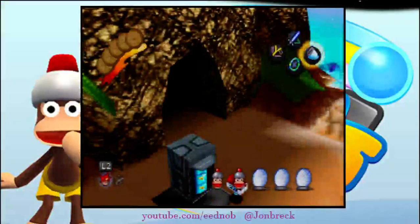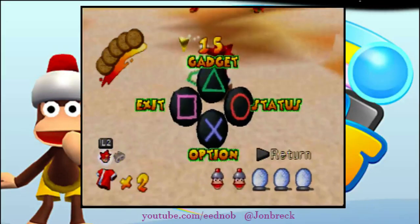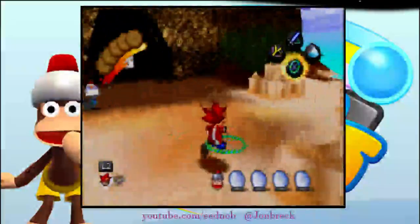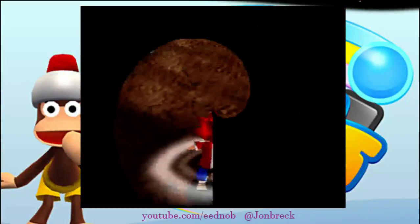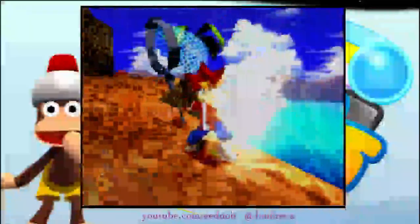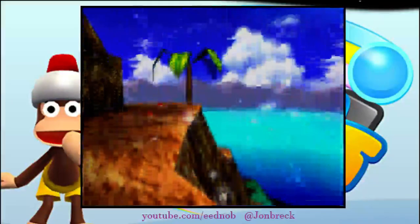Then you can just jump and catch this monkey. What he does is dependent on what you do for the first monkey, pretty much. Three infinite jumps, then one single jump, then take out the net and catch him. Easiest monkey in the game.